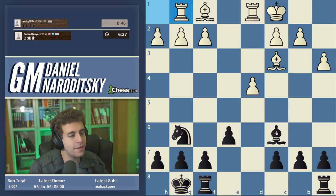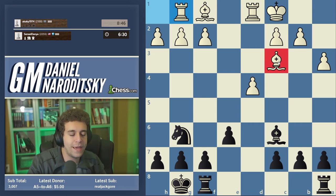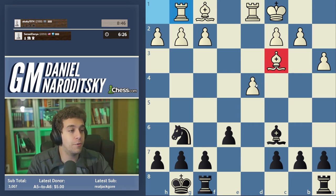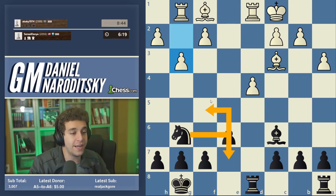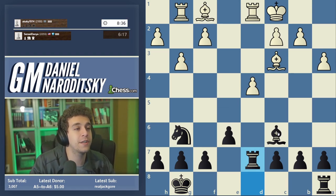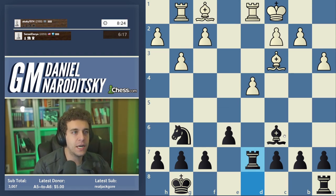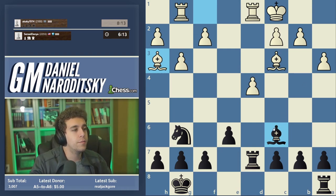Taking with the d-pawn opens the d-file and makes it easier to develop the light-squared bishop to d7 — giving the bishop some air. The position is completely equal. We're going to win this by being patient and developing our pieces, so bishop d7 comes next. After a3 we could trade on c3 — a very interesting decision most people wouldn't make — but I'm going to prove it has a lot of venom, leaving white without a knight.